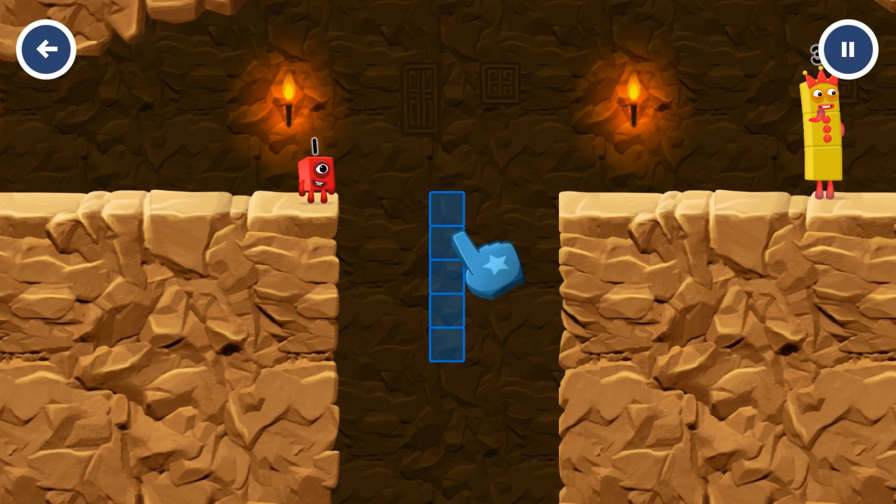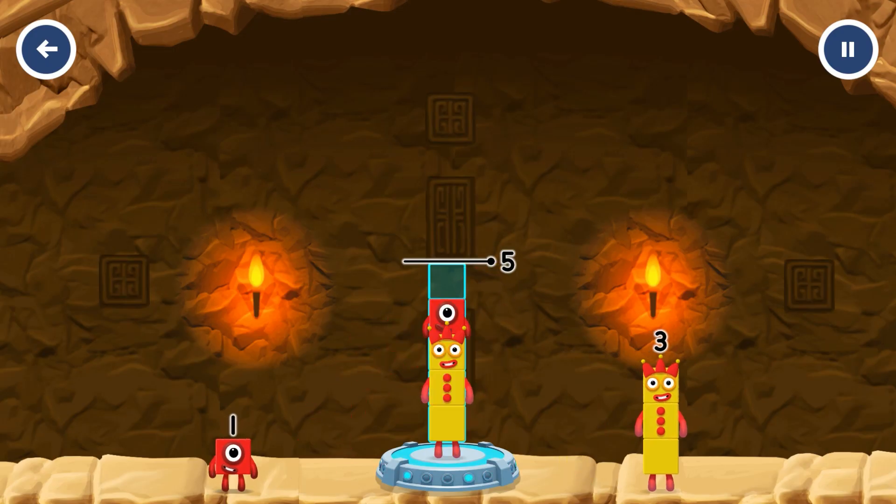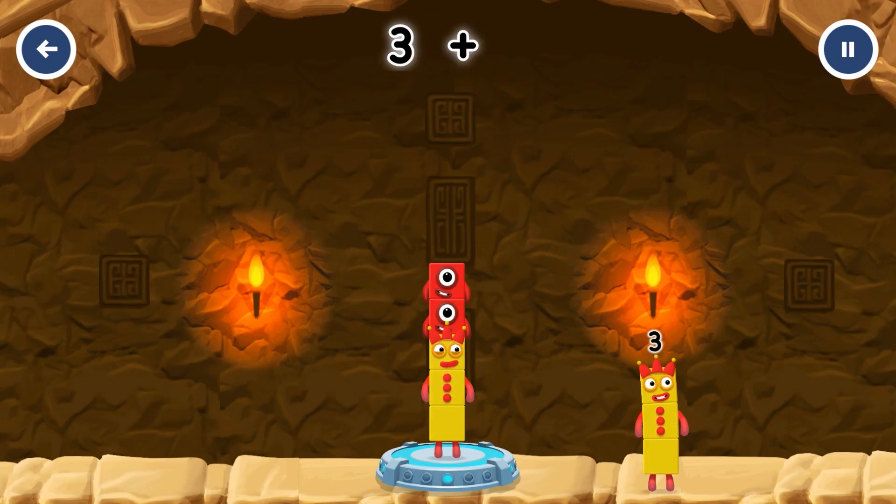Tap to start. Add number blocks to make five. Five. Three, one, one. Correct! Three plus one plus one equals five.